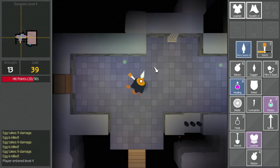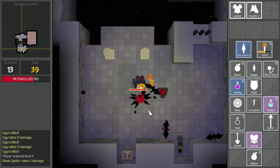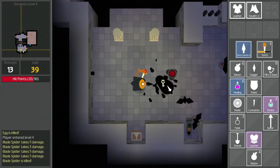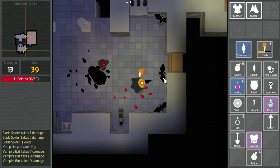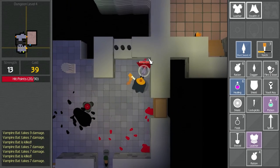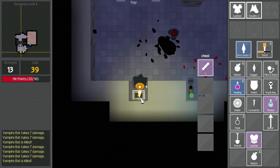Probably don't need this torch really anymore. It's keeping the bats away, though. That's a big spider. Vault key. Come here dude. There we go. Bridge raised.